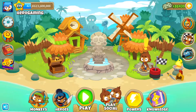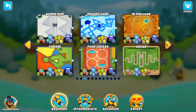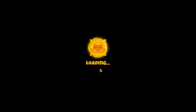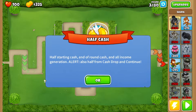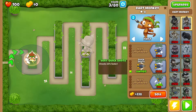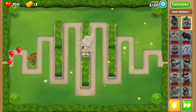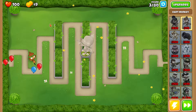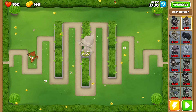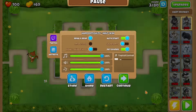Hey everyone, Hero Gaming here, and today we're playing Bloons Tower Defense 6. In this episode I'm going to show you how to beat Hedge on Half Cash with no monkey knowledge, and we're going to be using Adora. This strategy was recommended to me in the comments by Bloon Blocc — B-L-O-O-N-B-L-O-C-C.